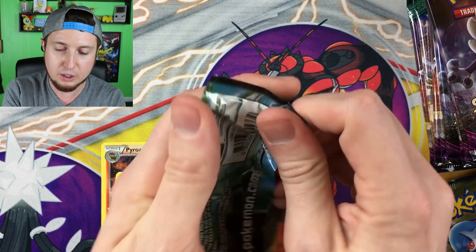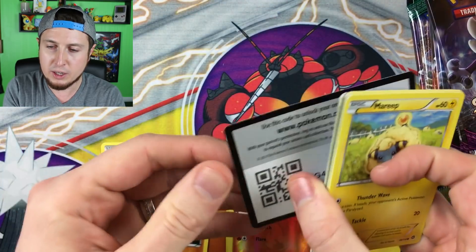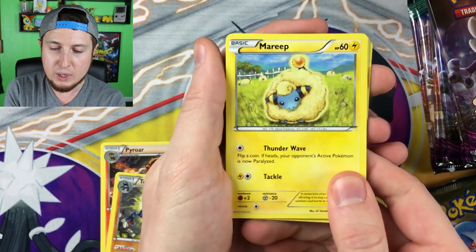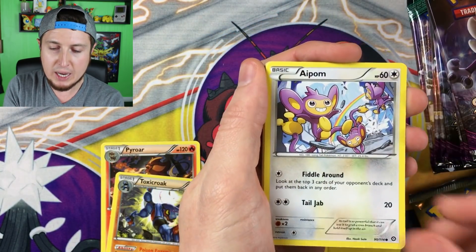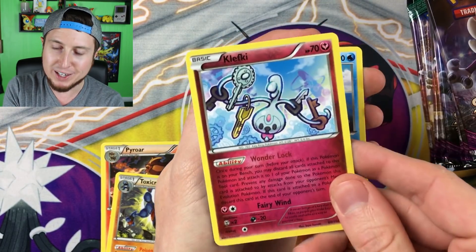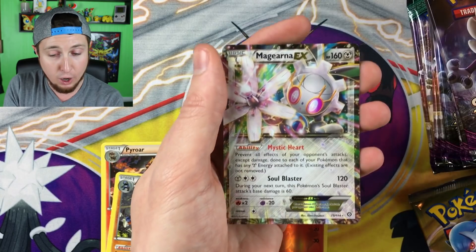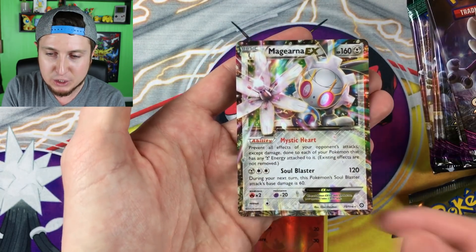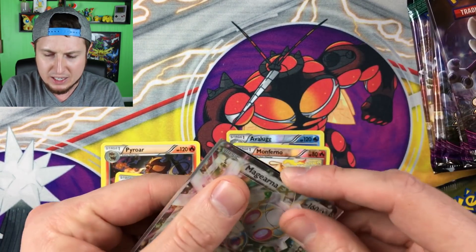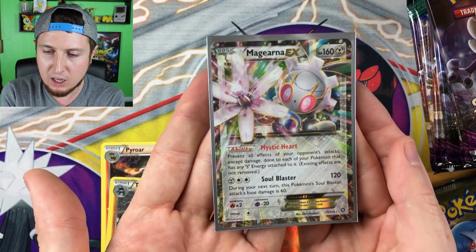I'm super excited about opening Guardians Rising! Another code card for you guys. We have a Mareep, a Drifloon, an Aipom, a Larvesta, a Diancie, a Klefki, a Fairy Garden, a Water Spirit Link, a reverse holo Greedy Dice, and — oh yeah — look at that Magearna EX right there out of a Steam Siege booster pack! Already, Team Tapu Koko with the awesome pulls. Magearna EX — love that Pokemon!